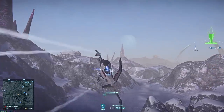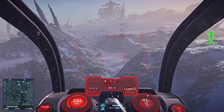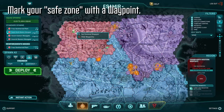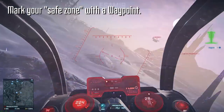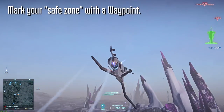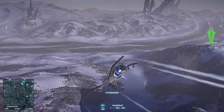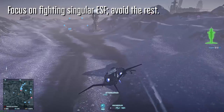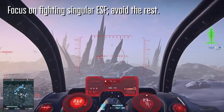Now that we've gotten loadouts out of the way, here are some techniques to give you a bit more survivability as you learn to handle your ESF in a live environment. The first thing you want to do is make a waypoint on a safe location — a lot of times this is just your warp gate. This is where you'll retreat every time you get into a fight that's a bit out of your league. If you see one lone ESF, feel free to challenge them, but galaxies, liberators, ground vehicles — basically anything that's not a single ESF — just ignore and stay away from them. Engagement radar will make this much easier.